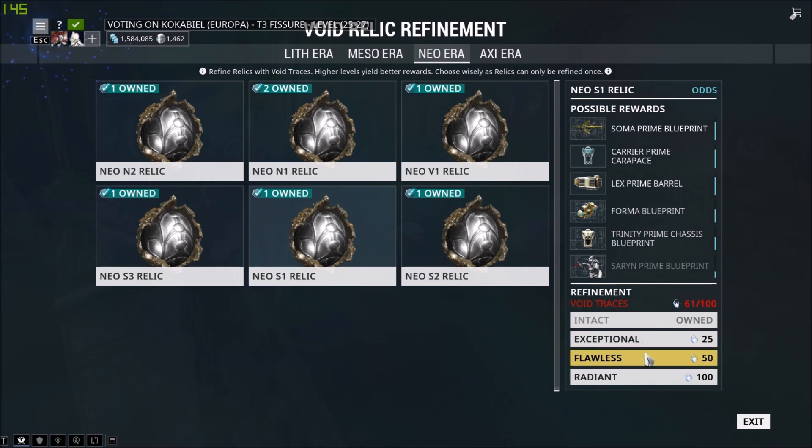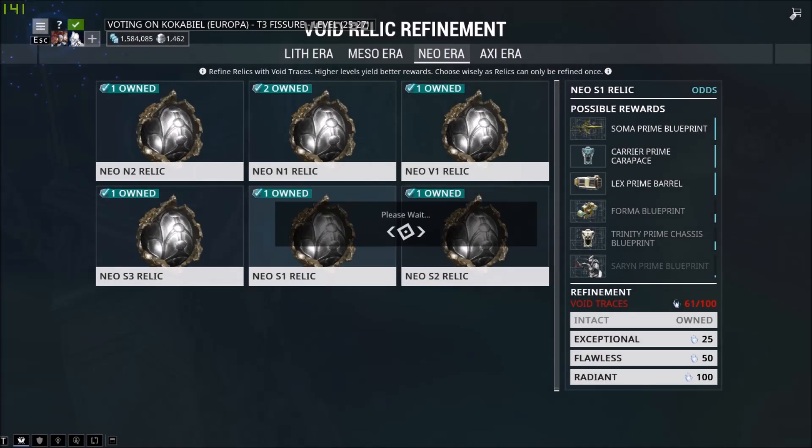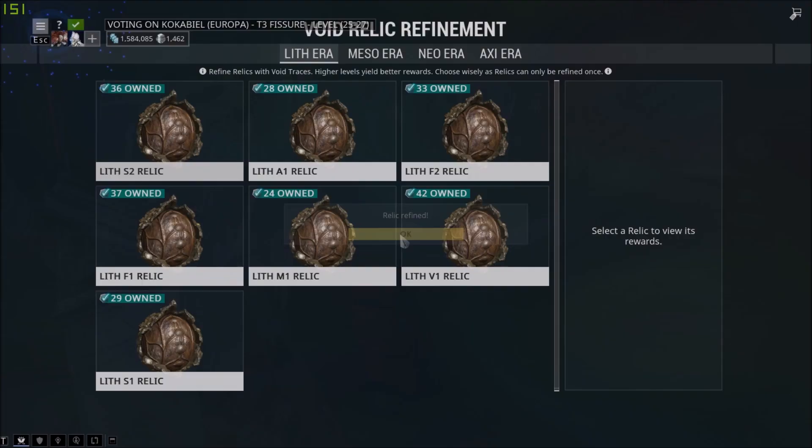So for an example here, I'm going to make it into a Flawless one. We've got just over a 50% chance of picking up the item. So you see here — Refine Neo-S1 Relic to Flawless. I'll hit yes on that. And there we go, Relic Refined.